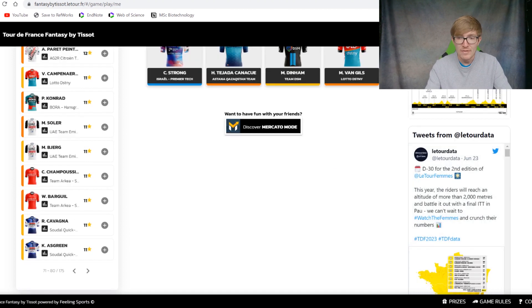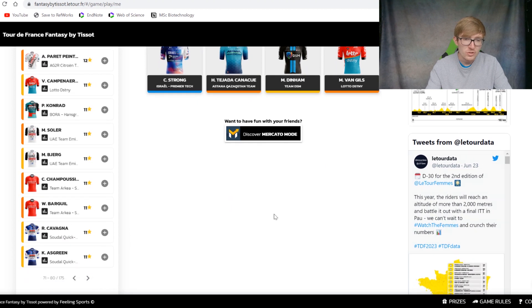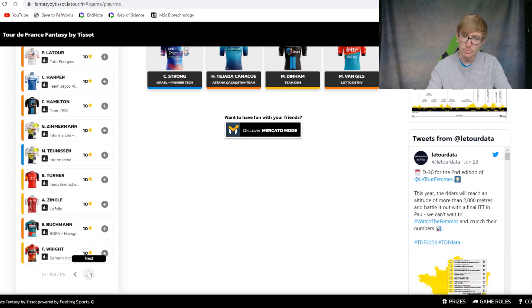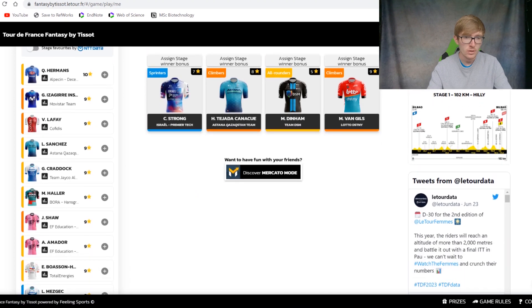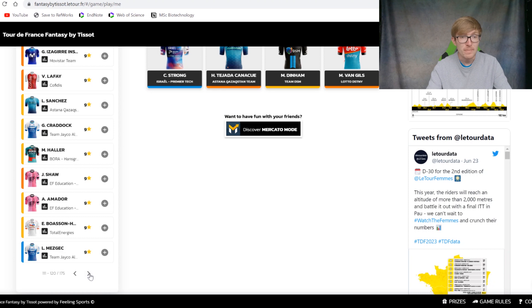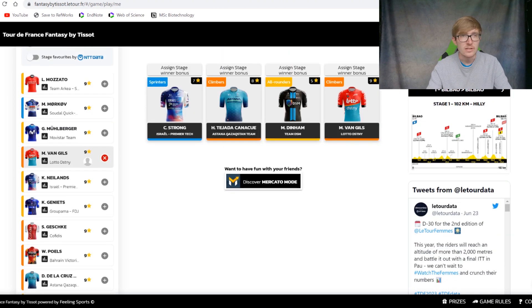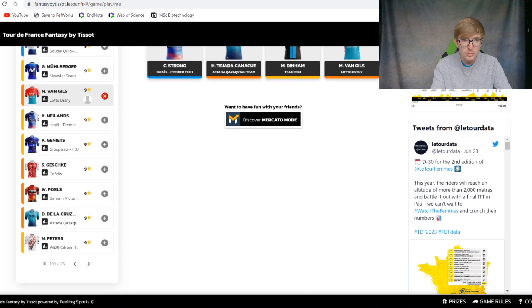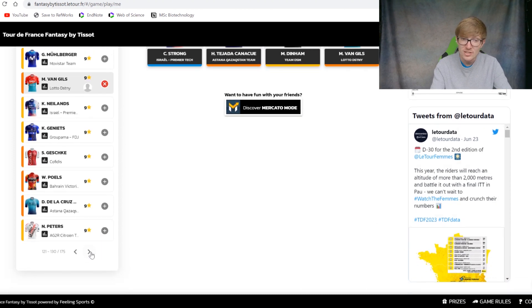Moving into some cheaper riders, around 11 points or so. Barguil has won the polka dot jersey in the past and therefore might be one you want to look towards to go in the breakaway. You have Aram Baru who could do very well in the first two stages. Fred Wright is good in breakaways — he's the recent British champion. There's also Mezgec who will be the lead-out man for Groenewegen, but he's a better climber than Groenewegen so he might get some top 10s when the stages get a bit harder. Mørkov sometimes sneaks into the top 10 as the lead-out man for Fabio Jakobsen, so he can get you some good points — for somebody who's 9 stars, that's pretty good value.